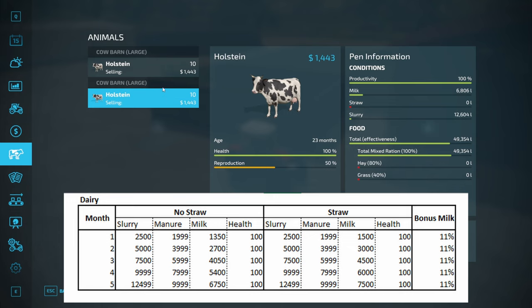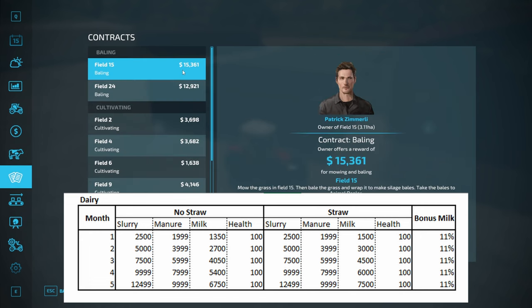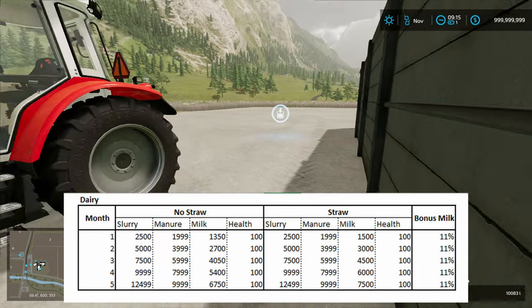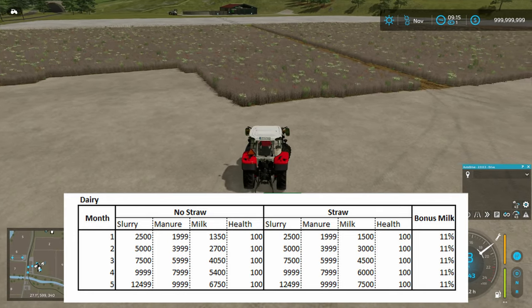While we're in this menu, we'll have a look at milk. At the point I collected the data, the cows without straw had 6,750 litres of milk, and the cows with straw had 7,500 litres of milk. Cows that you give straw produce 11% more milk. So that is a change — if we add straw, we get more milk.